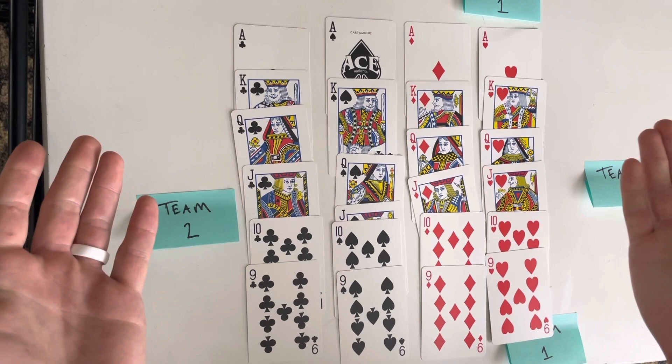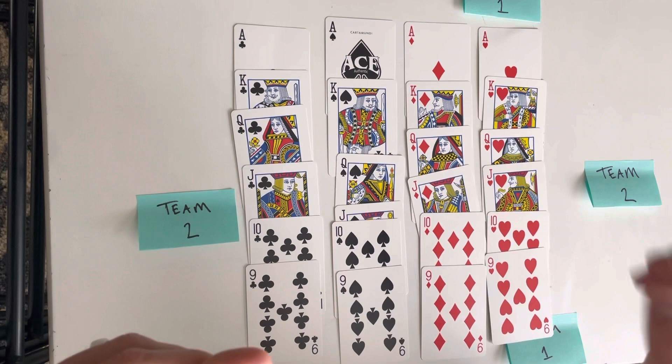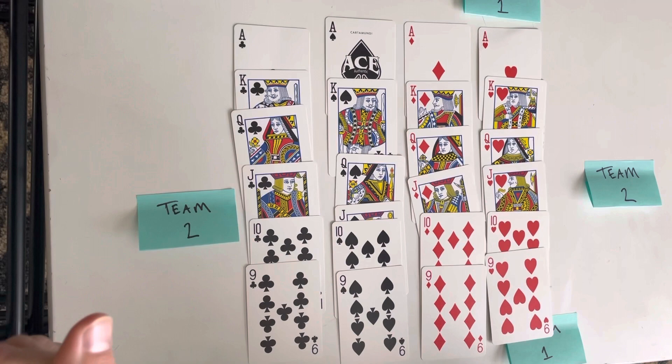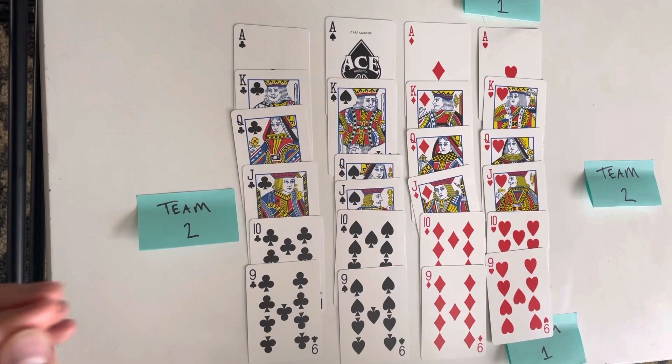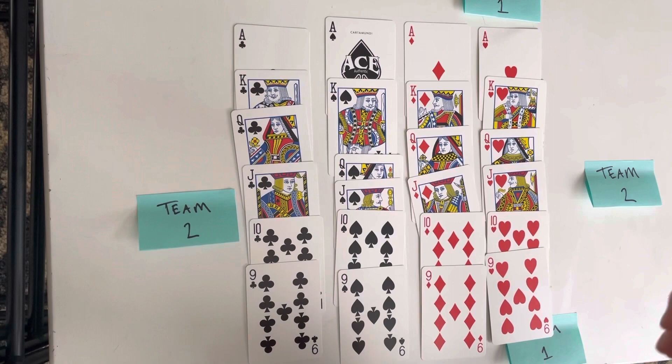Hello and welcome to how to play Euchre. It is a famous — and also not-so-famous — four-person card game, because depending on where you go, some people know it and some people do not. It's kind of a Midwest thing. However, it is pretty popular among four-person playing card games. As you can see from the sticky notes, it is two versus two — you have a teammate that sits across from you.